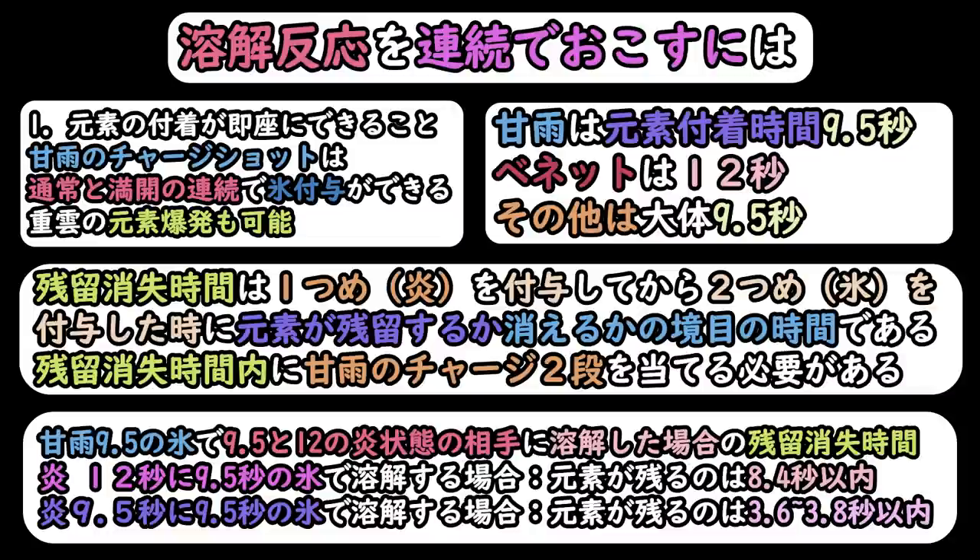基本的にチャージショットと花を置いて三段溶解などができるような形になります。ただし、深淵やクレー、ディルクなど9.5秒の炎キャラと9.5秒の氷で溶解する場合は、元素が残るのが3.6秒から3.8秒以内というかなり短い時間になります。キャラチェンジしてチャージショット2段まで打って当てるという作業で3.6秒を超えてしまいますので、1発目では妖怪が入るけど2段目の満開の拡散では妖怪が入らないという形になります。